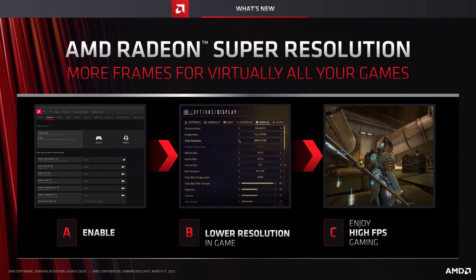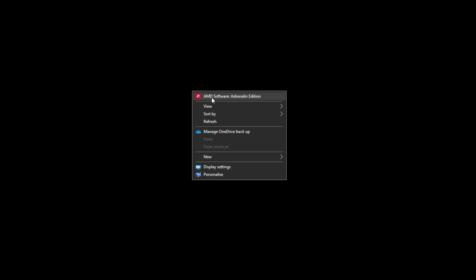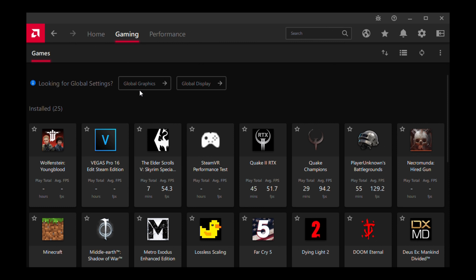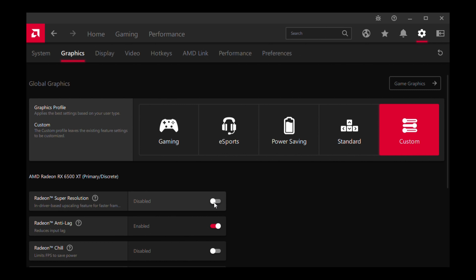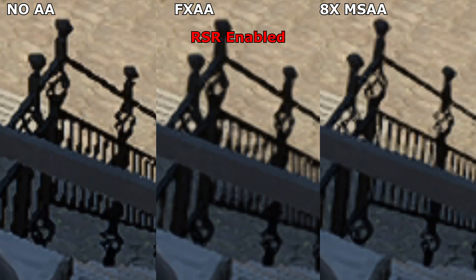AMD owners will be using RSR to upscale CSGO. The game itself doesn't have upscaling as an option, so it instead uses your graphics card's drivers to upscale the image. This is weird because it means you won't see the upscaling in screenshots you take of it — it'll only affect what's seen on your monitor. I still can't fully get my head around this, but it is what it is. I can still capture it to show you in this video.